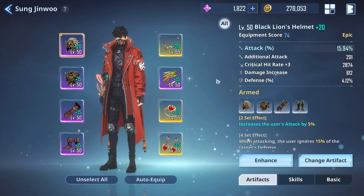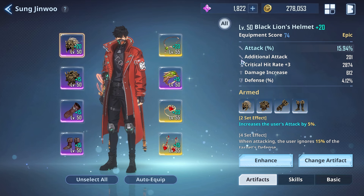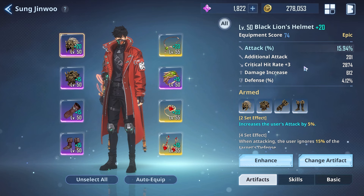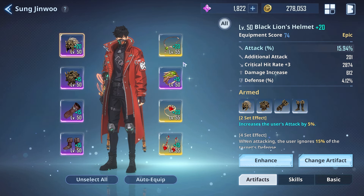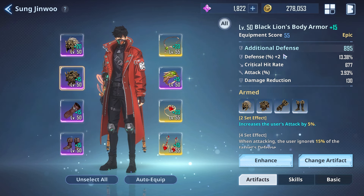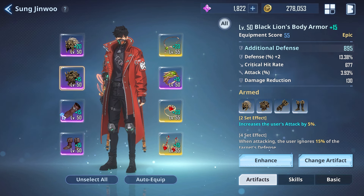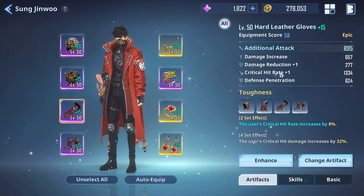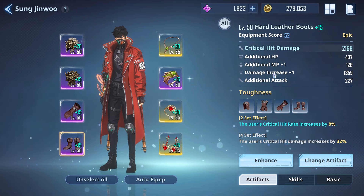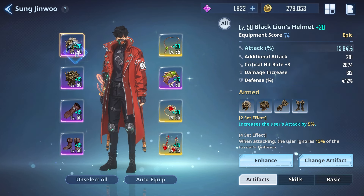The Black Lion helmet is insane — attack, additional attack, critical hit rate plus three. I don't see myself taking this off for a while. The Black Lion body armor gives critical hit rate, attack percentage, and defense plus two. The Toughness set gives good critical hit rate, damage, defensive penetration, and the boots give critical hit damage, fire damage increase, and additional NP. I ended up plus-20ing the boots for critical hit rate plus three; the rest are plus 15.